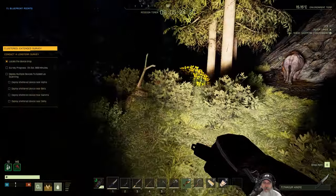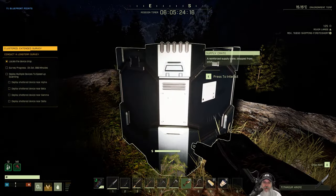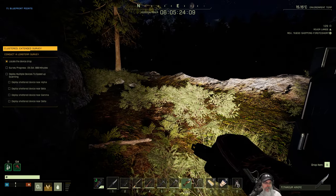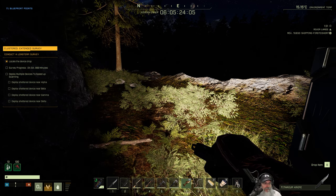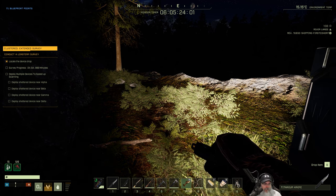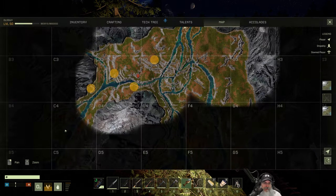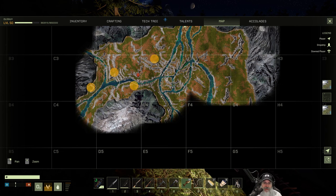We just heard the update noise — there we go, okay, we were close. So we have four portable beacons, let's take all of those. Survey progress: zero percent, estimated 999 minutes. Deploy multiple devices to speed up scanning. Deploy sheltered device near alpha, beta, gamma, and delta — okay, so we have these four areas and it has to be sheltered.